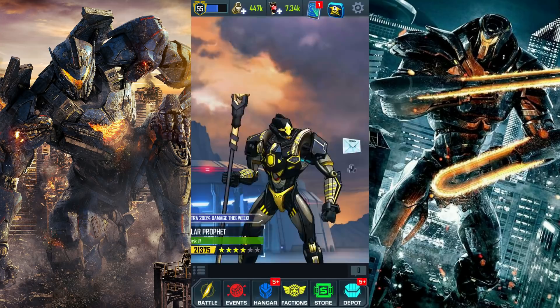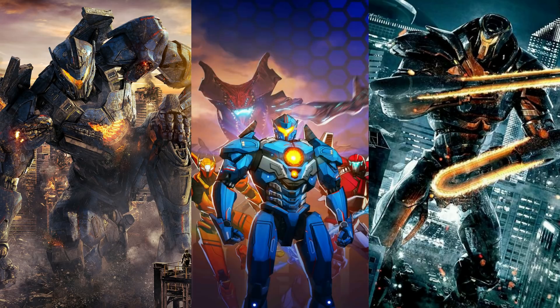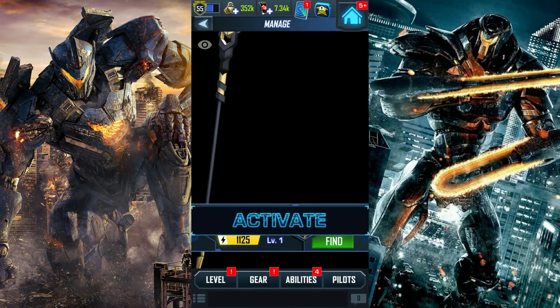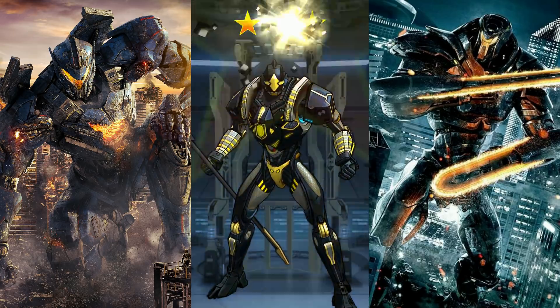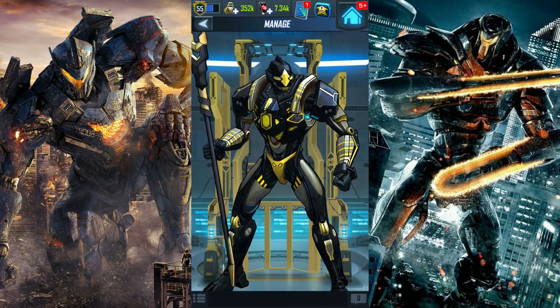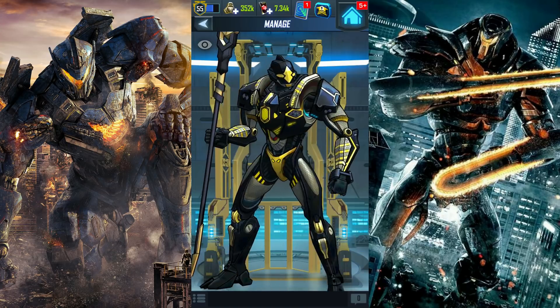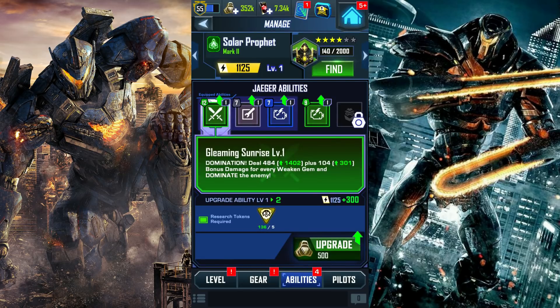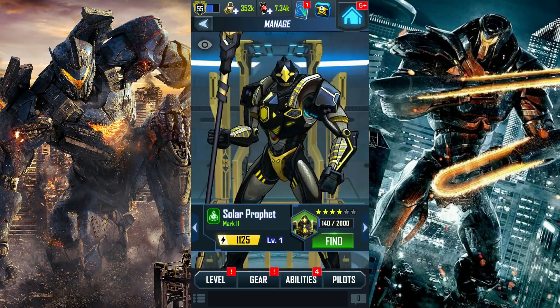Gonna head onto the home screen and get hit with a bunch of activation prompts. 95,000 credits! That's expensive. But let's go — activate. Solar Prophet, got him at 4 stars. Gonna need a bunch of credits to upgrade him, currently at level 1. In terms of abilities, we already have 4. The last one we'll need — definitely a bunch of resources will be spent to upgrade this guy.